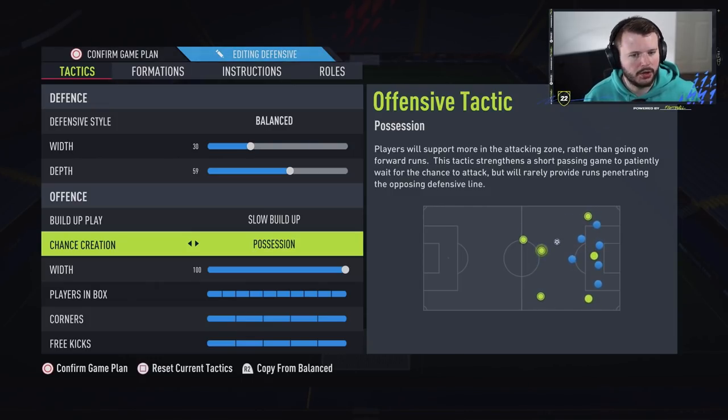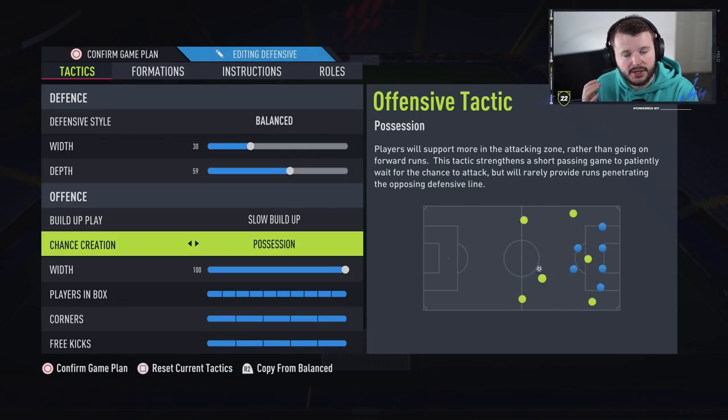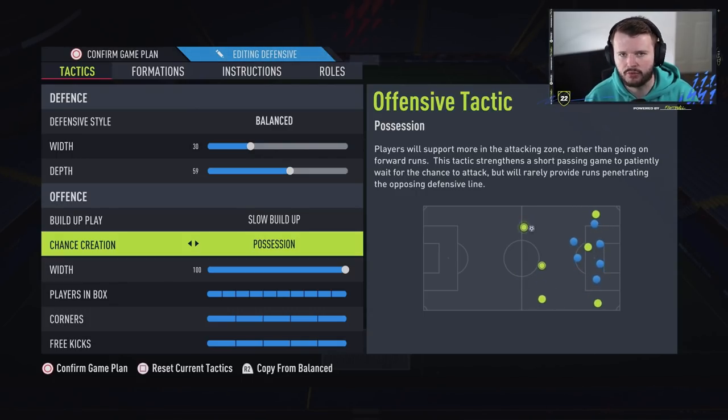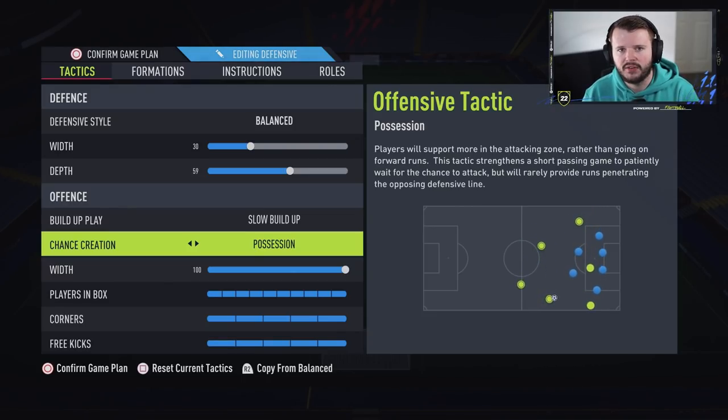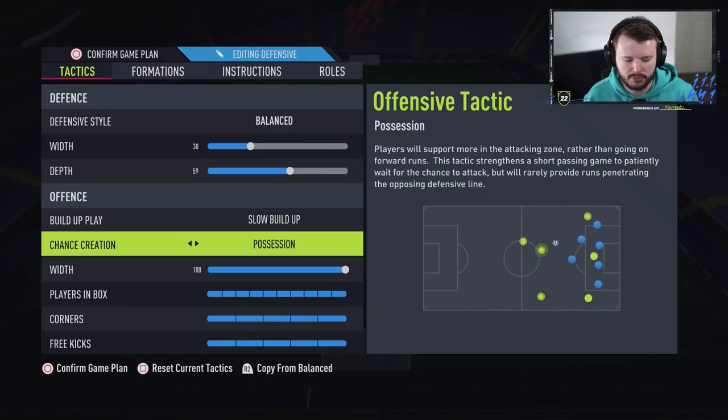In line with slow build-up, I go with possession. I used this a lot throughout FIFA 20. It tells your players to receive the ball with their back to the opponent's goal — people don't look to run in behind by default. If you want a run in behind, tap L1 on PlayStation or LB on Xbox and your attacker will make that run. Otherwise, simple X passes, pass and move, one-twos — cause the opponent's team to have an imbalance. Many players are so used to covering balls in behind that they'll come aggressive, letting you play a quick one-two to get in behind easily.